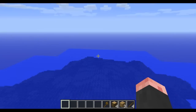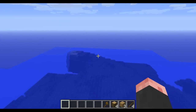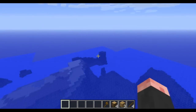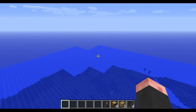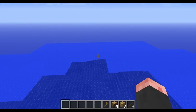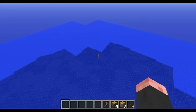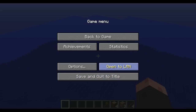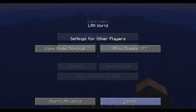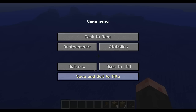I wrote down multiplayer on my piece of paper — I guess there were some fixes for multiplayer. There were a lot of fixes. I didn't write any of them down because I don't care too much about them, but you can find them on the wiki. Also, you can play LAN now. You can take your singleplayer world, and if you're on a local network and you want to play with friends, you turn on your LAN and people can play locally in your world. That's really neat to me.